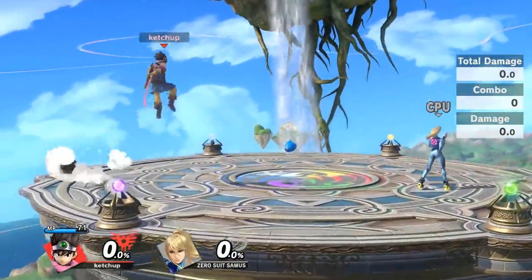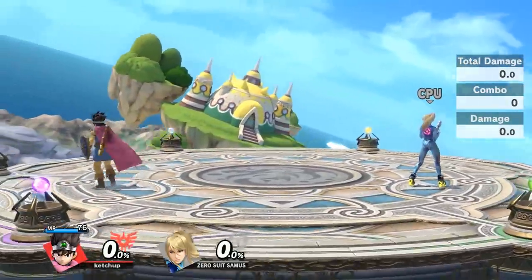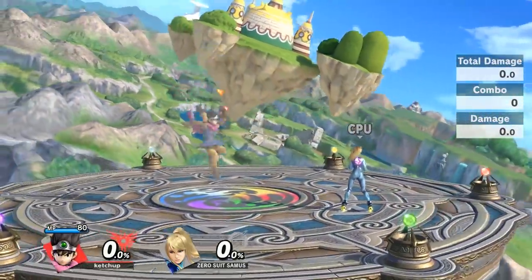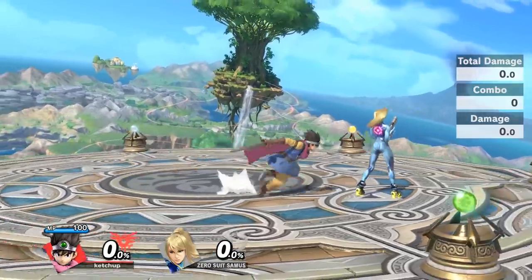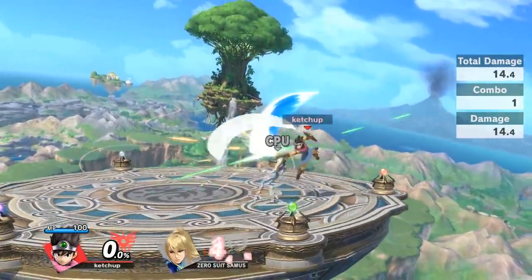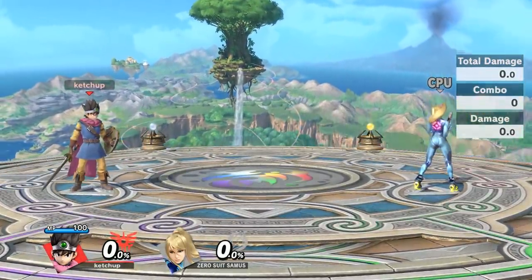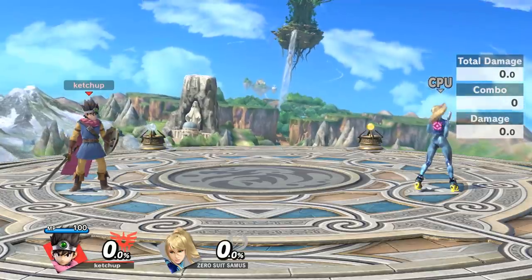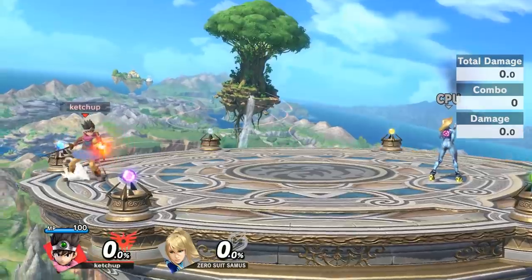Not only does the uncharged version kill — I've been able to kill people with this projectile pretty consistently because it sends people really far. At 80 percent they're going to go really far, and the fully charged version is killing people at 60 to 70. What I like to do is at all points in time use movement with neutral B. You can also reverse it to give yourself more mobility. You can charge it and then cancel into an air dodge, or jump up with it, so there are a whole lot of ways to get mobility options.